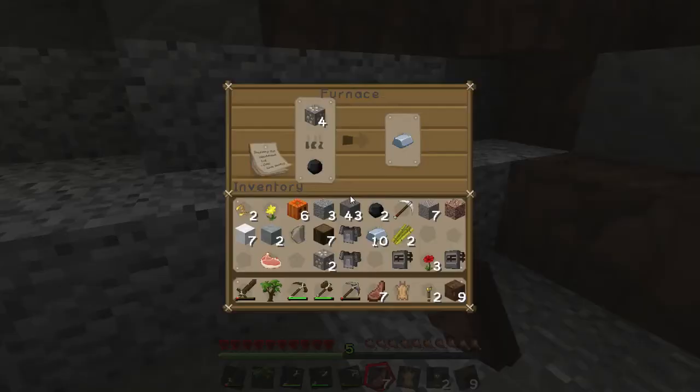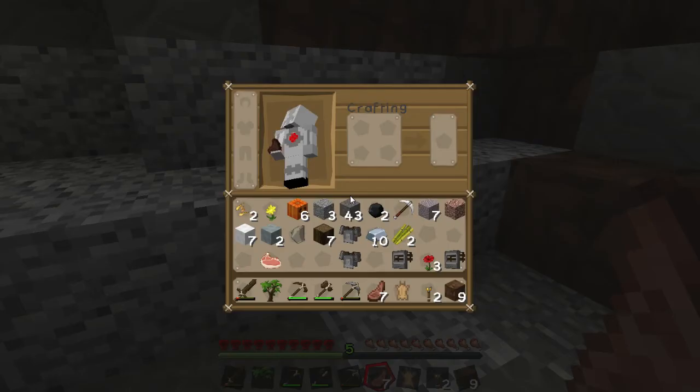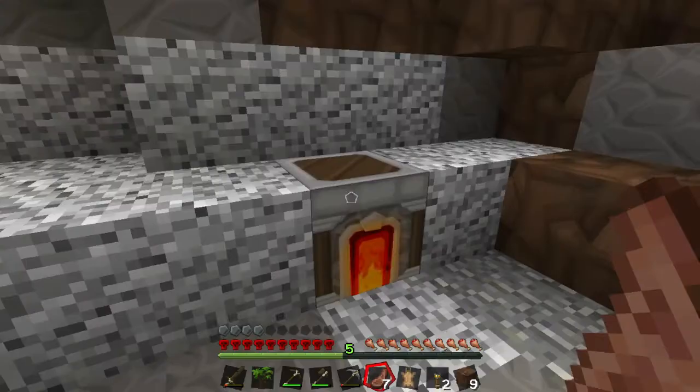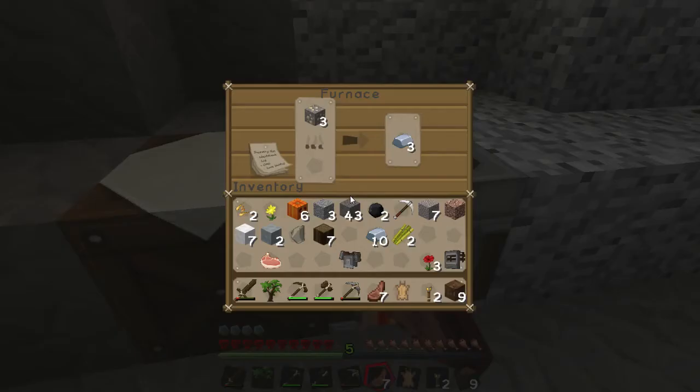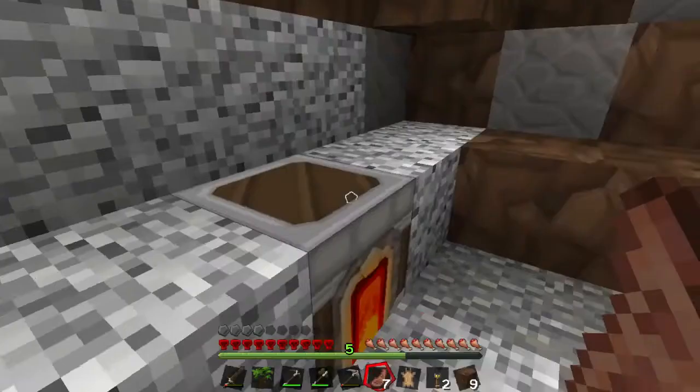When you get a minute, come outside the top side of our little hole and put like a couple — a two-story little block tower or something to kind of mark it, because I'm so gonna not — oh hello, there's a skeleton hiding behind a tree.